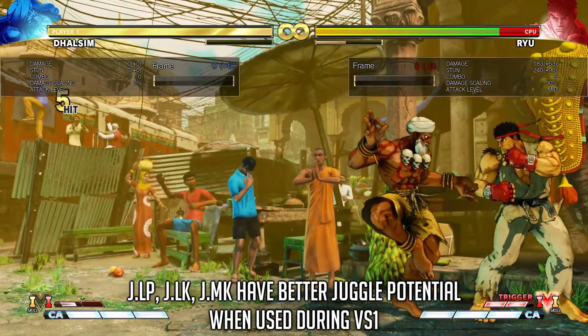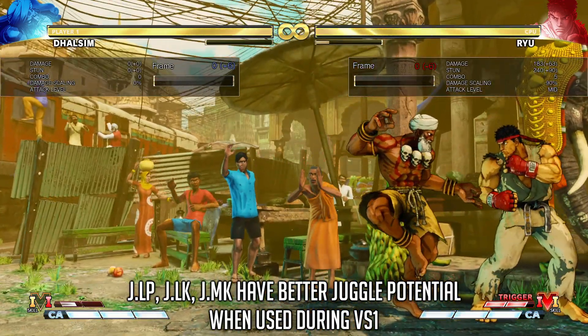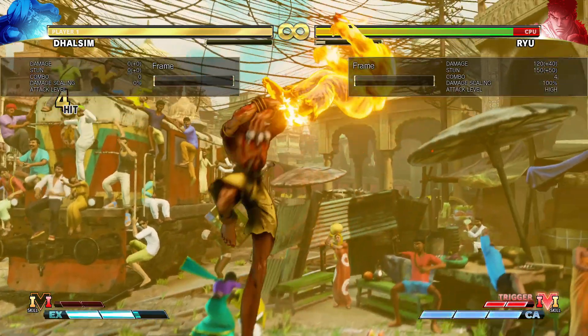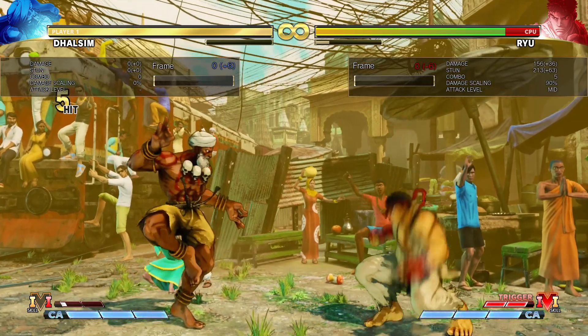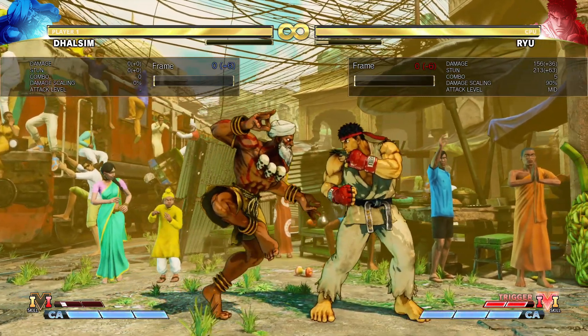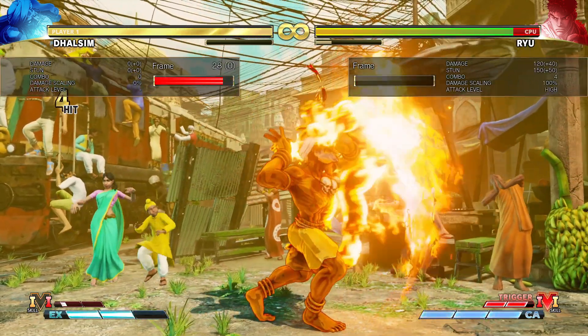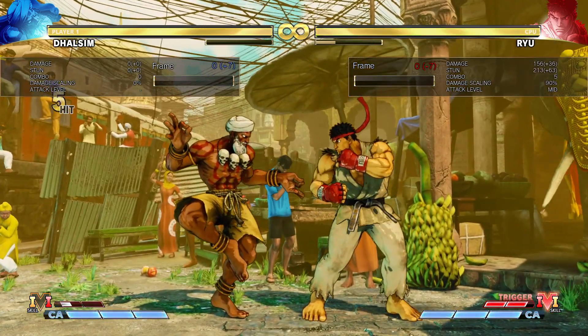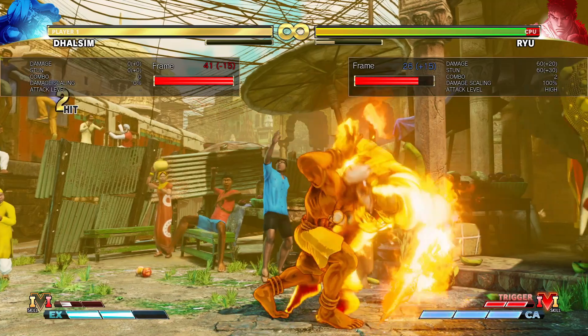They all build a decent amount of V-Gauge and leave Dhalsim at plus frames after the air reset. As an additional change, you can now buffer air normal inputs for 5 frames before you can actually perform them during V-Skill 1, similar to the input buffer for combos on the ground. This is a quality of life change to reliably get buttons out as fast as possible more easily.